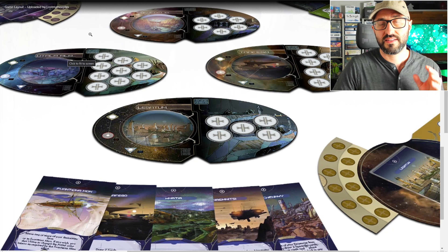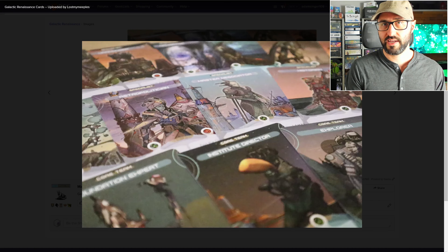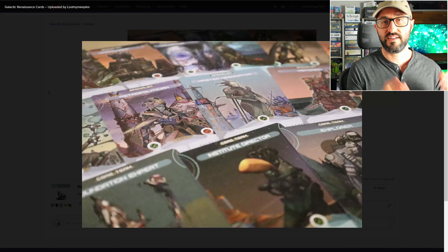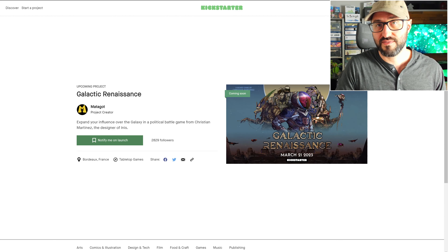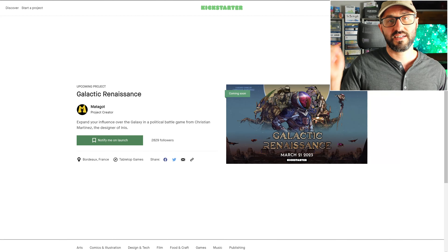Scoring is really interesting because there are a few different ways to win. You can hit a certain threshold of points, be at least 12 points ahead of all other players, or score 10 points in a single turn. The first player to fulfill any of those options wins the game. You can find more info and a link to the campaign in the description below.